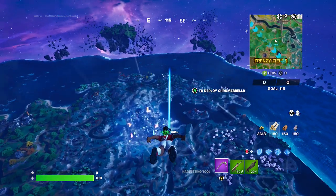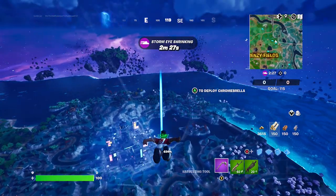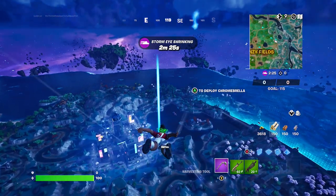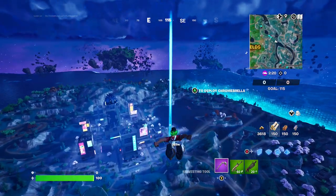Hey friends, thanks for joining us here today. Today, Goblin Drawer is going to show you how to collect bars from a cash register or safe. You just need to collect 400 bars. He's going to do this in Mega City.